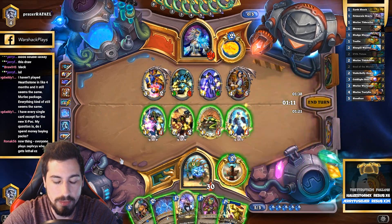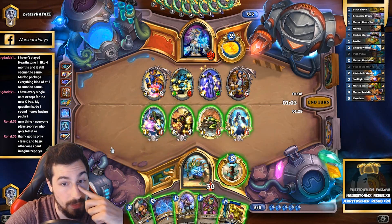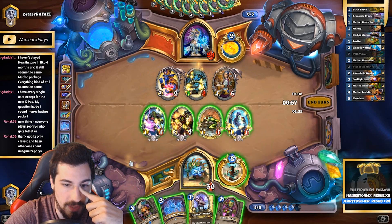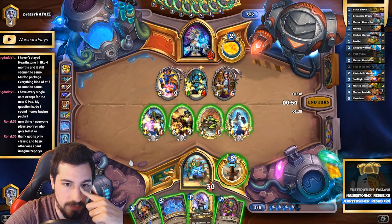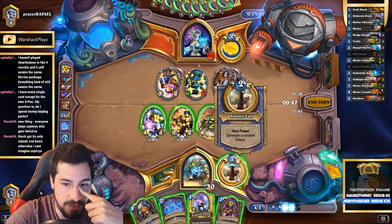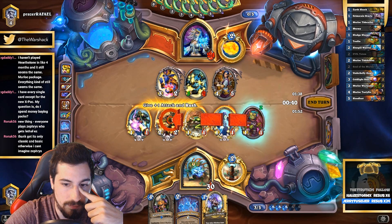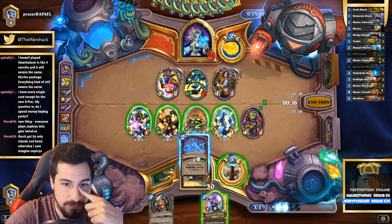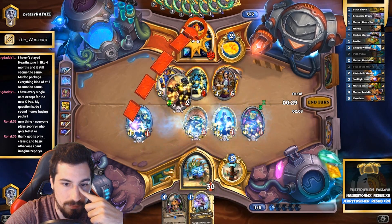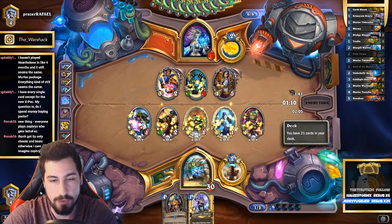There's Earth Shock. Well, we all know this is happening. The question comes - do we try for the Bloodlust out? I think I might go for the Bloodlust out, because he won't be able to clear the whole board. So I just have to hope to draw Bloodlust - that's how I win.